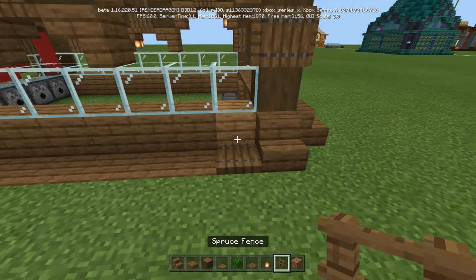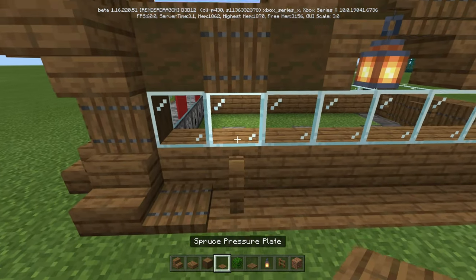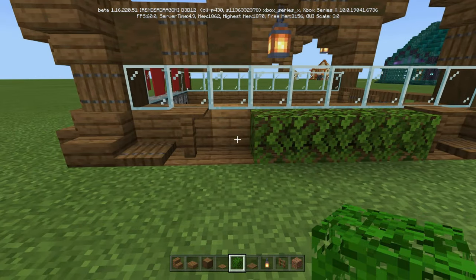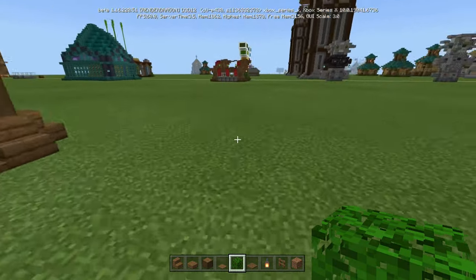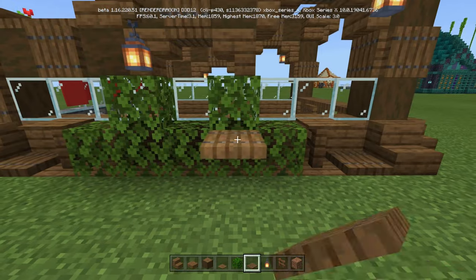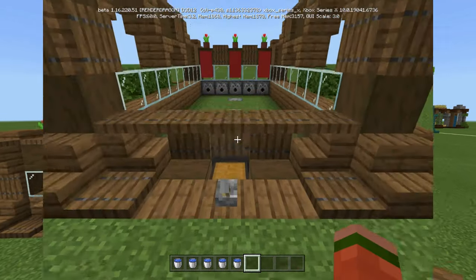Now for the sides, here and here — we're going to put pressure plates with fence. We're going to go 1, 2, 3, 4, 5. Go one up, one up — just like that. So it's going to look just like this. And then we're just going to finish it off with some trap doors here and here. Do the same thing on the other side.